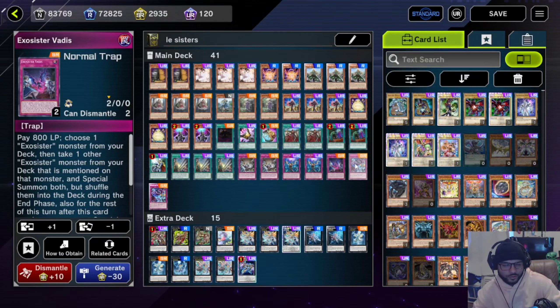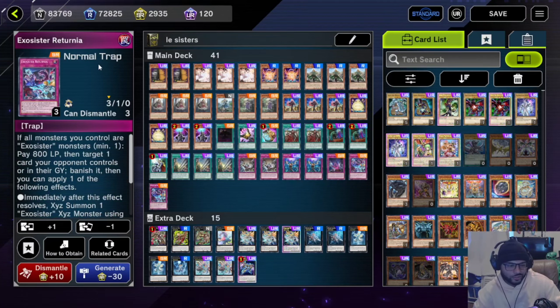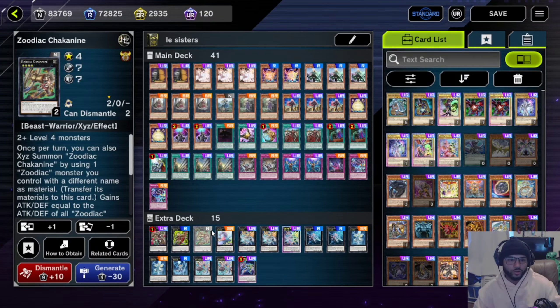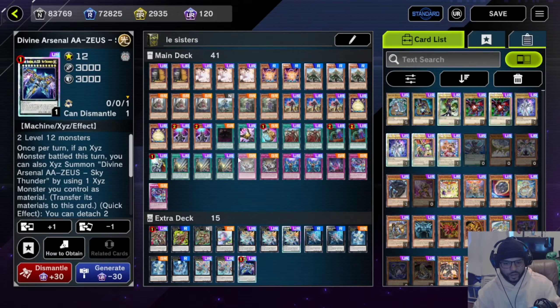We run one Exorcist Vatis — I don't think you need more than one, but you can bump it up to two. And Riturnia is one I would definitely play at two, nothing less than two. Then we're running one Studiac Draiden, one Studiac Morbow, and one Studiac Shaka Nine — all mainly because of Zeus.